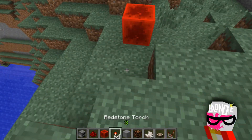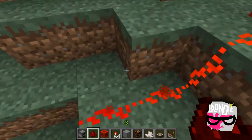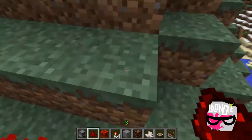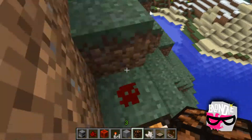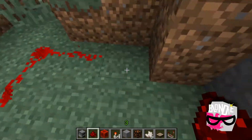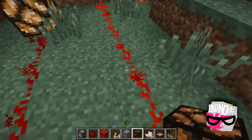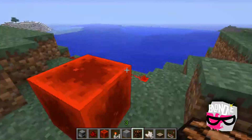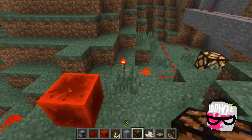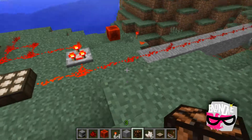It acts like a lamp — it holds a charge. It looks like the signal goes 14 blocks in both directions, so it functions like a redstone power source. It's another way to make a full powered block, but that's honestly all I know about it right now.